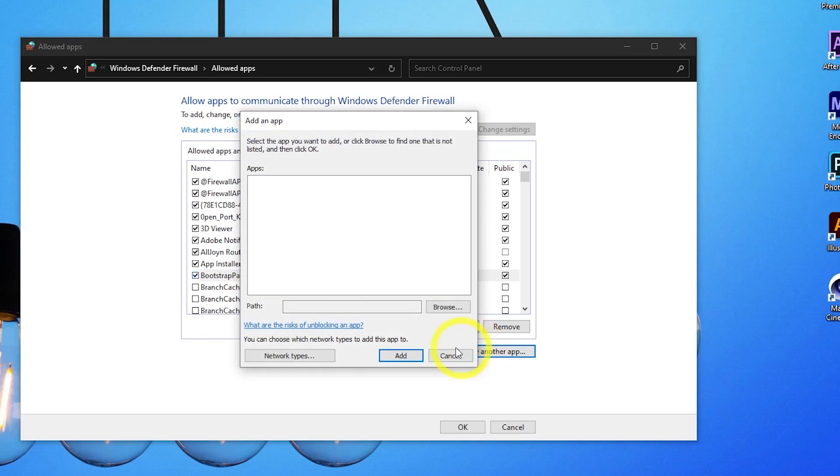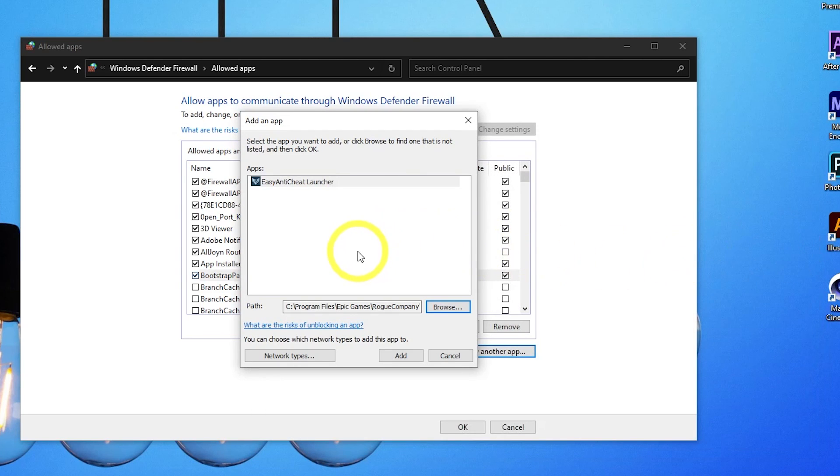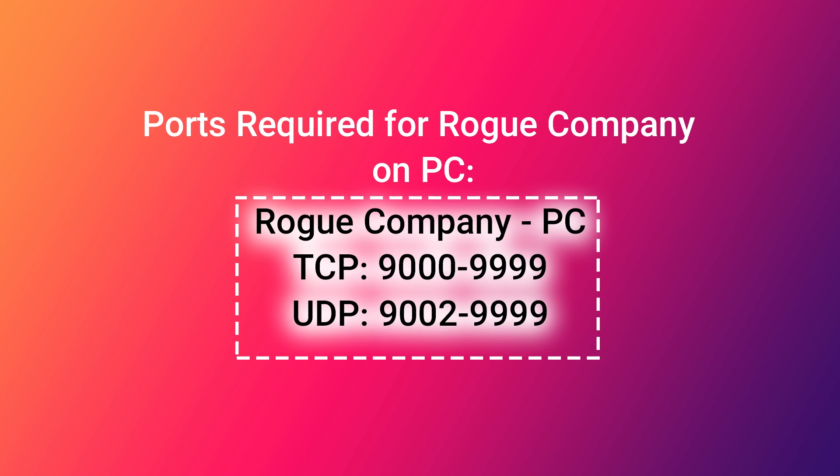Click Add to add the application. There may be two applications — one for the game and one for anti-cheat. Select the anti-cheat application as well, then select OK. These are necessary ports that need to be open for playing this game.